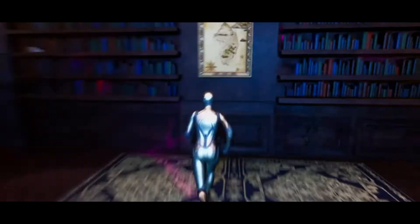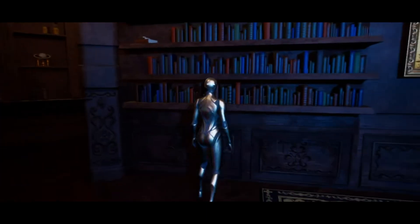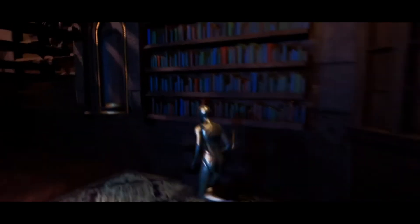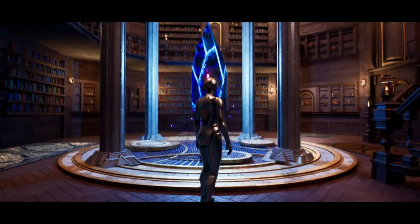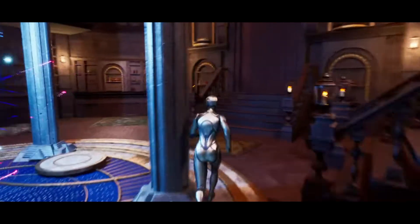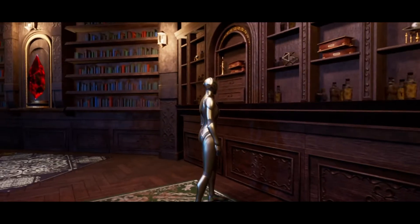In total, there are 18 blueprints, two widget blueprints, 521 textures, and 167 materials and material instances, eight Niagara systems, two Niagara emitters, and 142 static meshes. All meshes have automatically generated collision and no LODs. Texture resolutions are 2K, 4K, and 8K. The personal license is normally $40 and the professional license is normally $70.